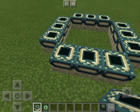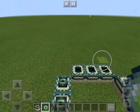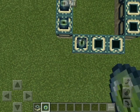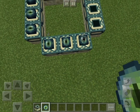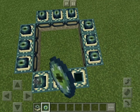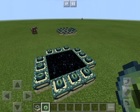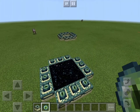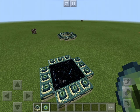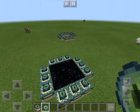It doesn't matter which way you place the ender eyes, and you place the ender eyes like this — and boom, that is your end portal. All right guys, thanks for watching my ender portal video. In my next video I'll be showing you how to beat the ender dragon. Okay guys, bye.